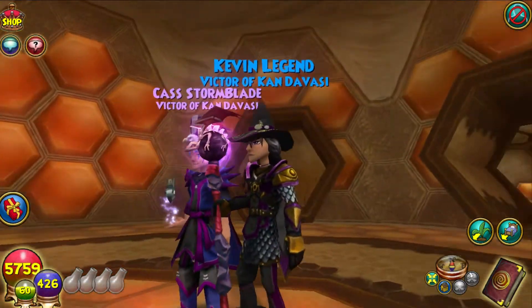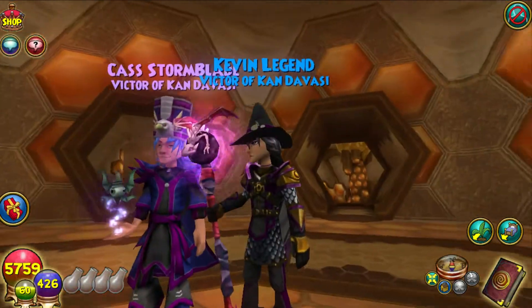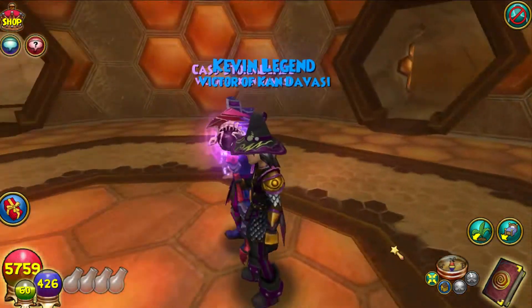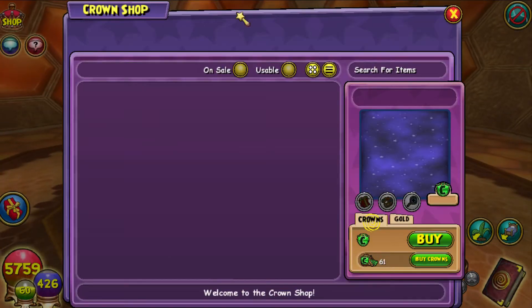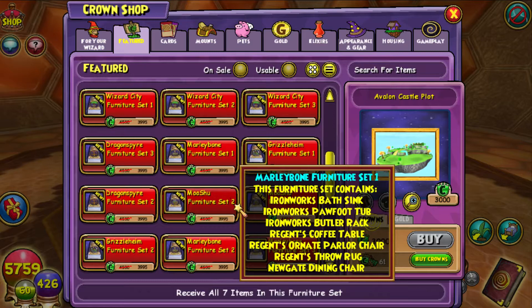What's up guys? Jonathan Life here with you guys today, and today we will be opening some of the new furniture packs. I also have here Cass Stormblade. Let's start opening some of the packs in Wizard 101.